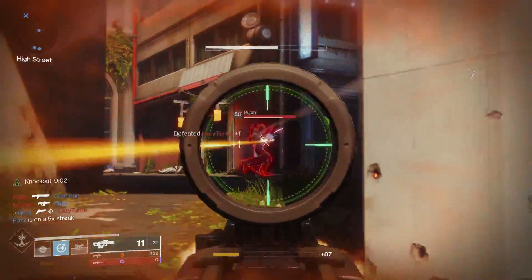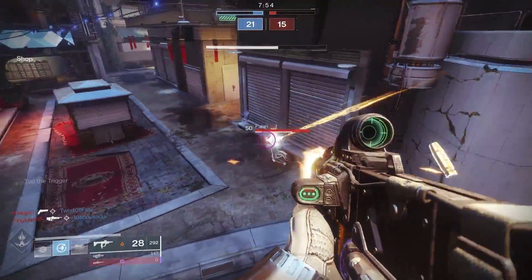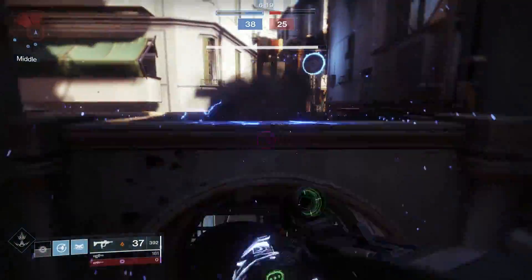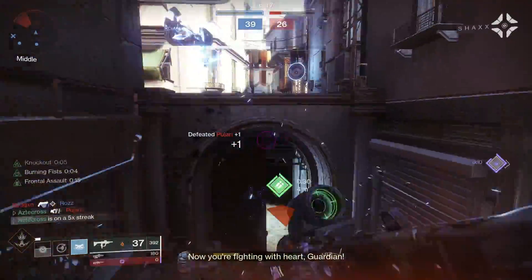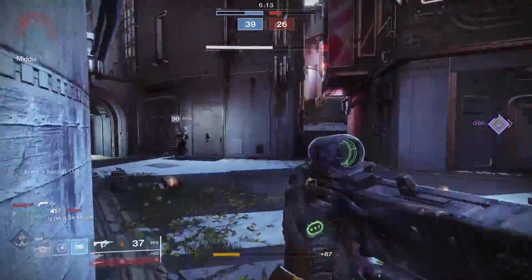Both worked pretty decently. I felt like Tap the Trigger probably dwarfed what Dynamic Sway Reduction was trying to do, as that's a really noticeable perk. But given that this weapon has a 0.67 time to kill at 9 crits and 2 body, having something maintain that accuracy throughout the magazine is extremely helpful.